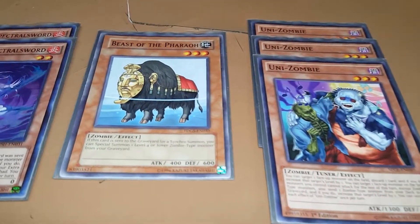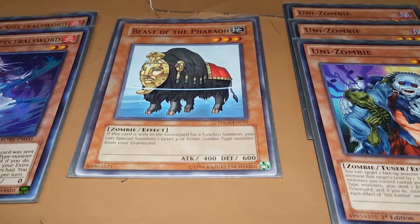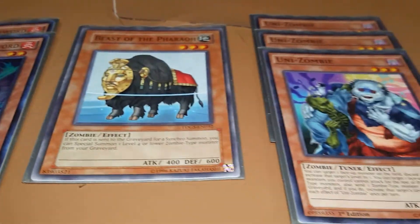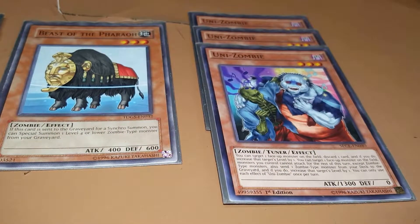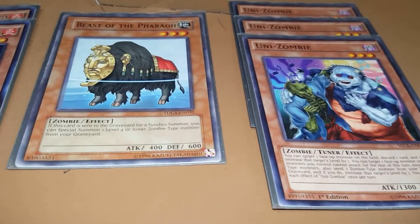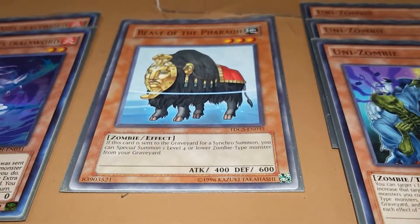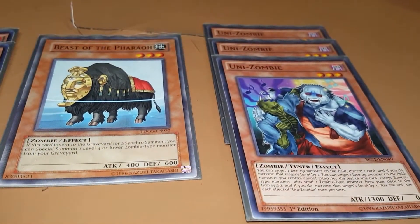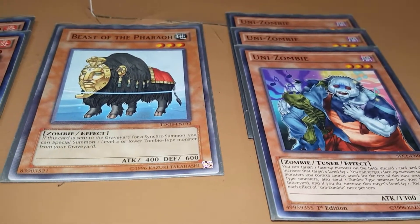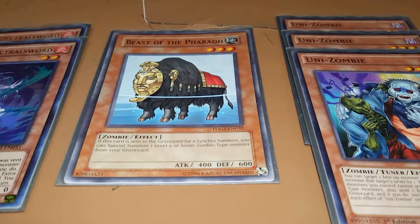The other card that people are probably questioning right now is Beast of the Pharaoh. This is an old card that never really saw play. What I'll traditionally do is if I have this in hand and Mizuki in hand, I'll use both of Uni-Zombie's effects, make itself a level 5. And with this and Mizuki in the graveyard, I will banish Mizuki, special summon this, and tune it with the level 5 Uni-Zombie for an 8-star synchro. Then I'll traditionally bring one of these back if it's first turn, or a different one if I feel like it. Honestly, this card has tremendous play.